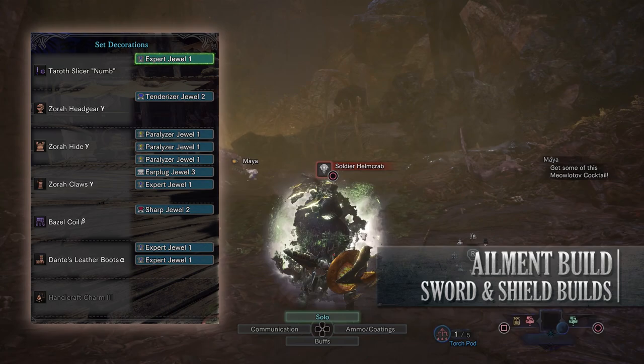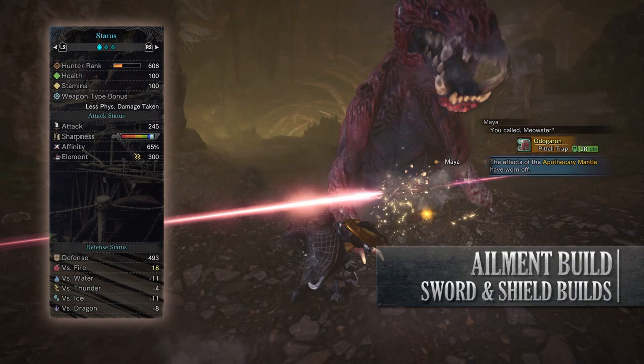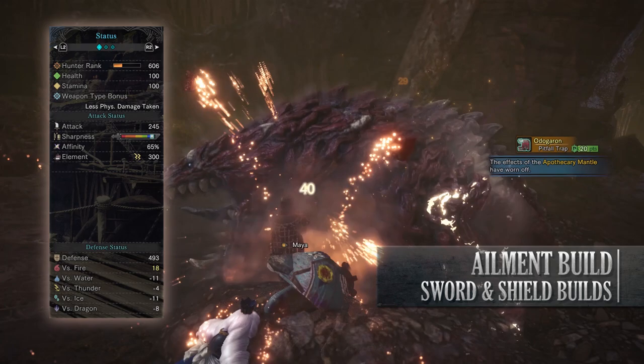Anyway if you've done what I've done here you should have a build with 100 health, 100 stamina, 245 attack, white sharpness, 65% affinity which is actually 100% should you be going for weak points, 300 paralysis rating — and when it comes to defense you'll have an incredibly high defense against fire but you're fairly weak to water and ice.